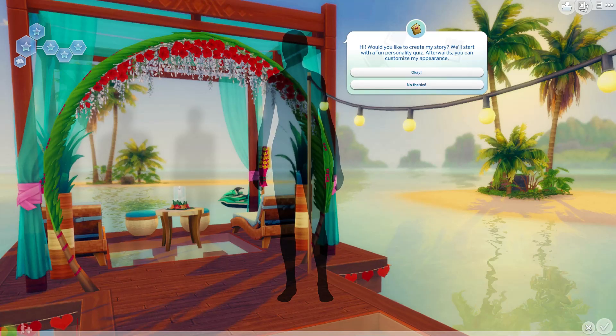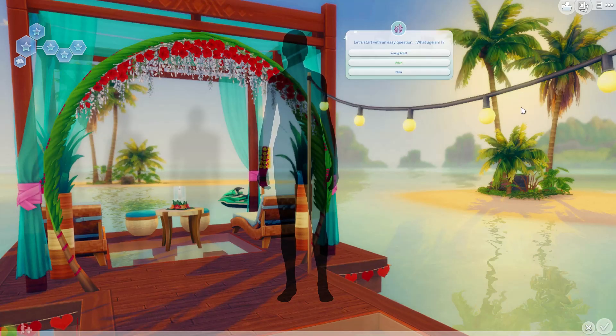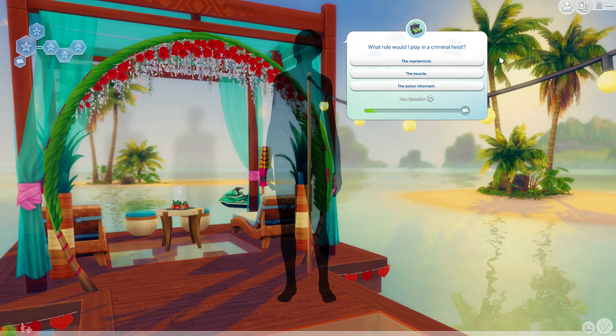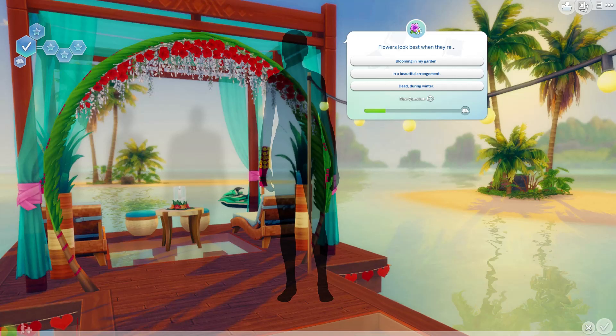The story mode asks: 'Would you like to create my story? We'll start with a fun personality quiz.' We're not making all the outfits, just the first one. First question: what age? He's male and adult. Someone ate my last slice of pizza — I can solve the mystery! And for the criminal heist question, he's the police informant because he's an adult and responsible.